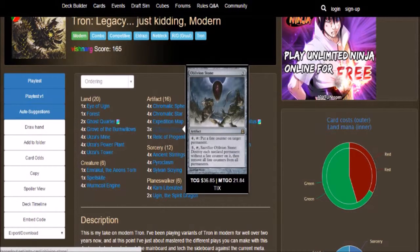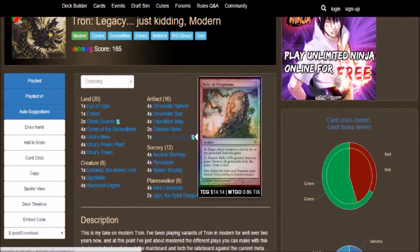We got 3 Oblivion Stones: 3-cost, 4 to tap — put a fate counter on target permanent; 5 to tap — sacrifice Oblivion Stone, destroy each non-land permanent without a fate counter on it, then remove all fate counters from all permanents. Then we got Relic of Progenitus, a 1-cost: tap, target player removes a card in his or her graveyard from the game. And for 1, remove Relic of Progenitus from the game, remove all graveyards from the game, draw a card. Very good way of getting rid of opponents' graveyards.